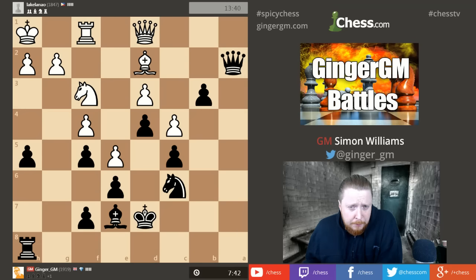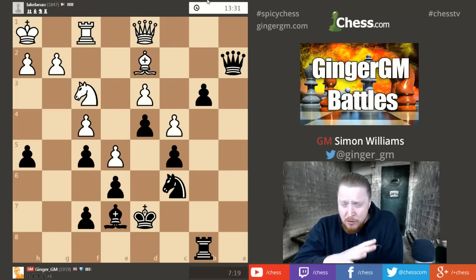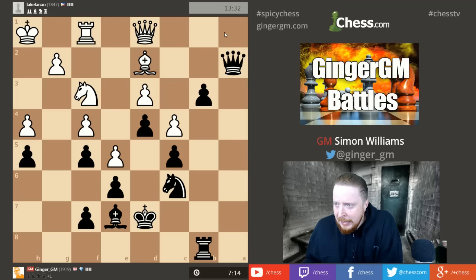Rook b1 looks quite tempting — it supports my pawn, and if he ever blockades and tries to take my queen, my rook will be better placed. Now, can he get counterplay with knight g5? I want to stop all counterplay. If he does that, I play bishop takes, pawn takes, I can move my rook back to h8 and get rid of his knight. In a closed position his knight is better than my bishop, so all in all I like rook b1 — putting the rook behind my passed pawn. The key thing when controlling a game like this is: don't allow your opponent counterplay.